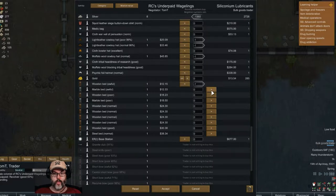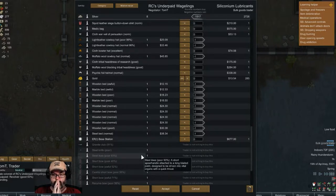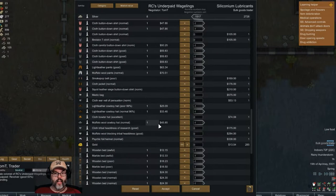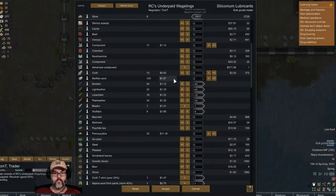We do have these single beds. I'm gonna go ahead and sell those — and the base station. That would be good for basic bandaging, but I think let's go ahead and buy all their cloth and we'll still make 756 silver.